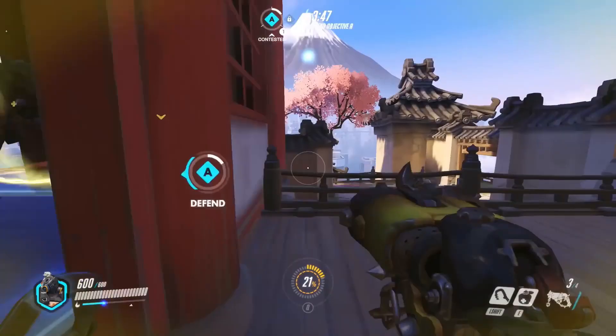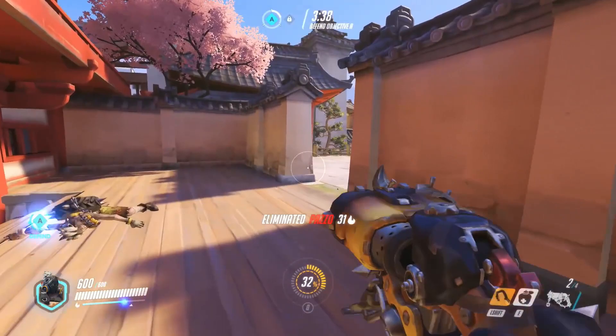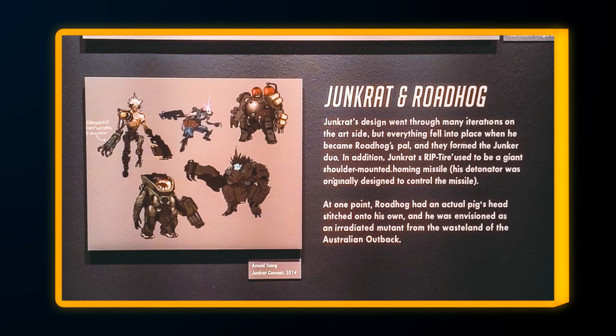At Blizzard HQ, there's a really cool museum room that showcases all kinds of cool art, items, and ideas that the various teams came up with when designing their games. The one we're going to take a look at today shows Junkrat and Roadhog with some awesome concept art and notes on their design. From the image, we get a lot of information about how Roadhog began and what concepts shaped up his lore and kit in the game, before he was adjusted to what we play on live servers.